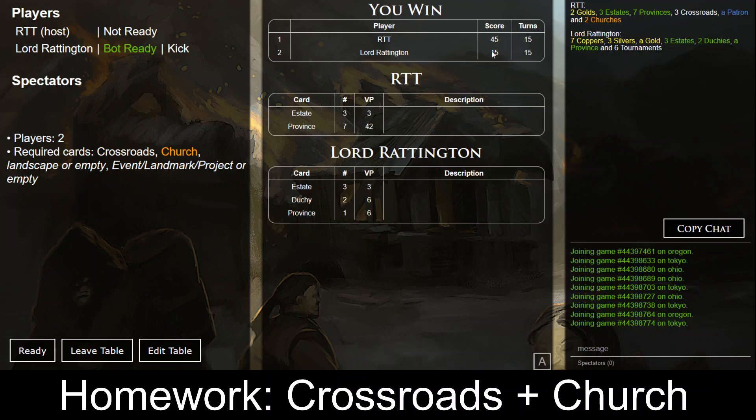Bureaucrat might hurt as an attack. But even with discard attacks you still have the crossroads with two estates and probably three other green cards in your hand, so it might just be fine.